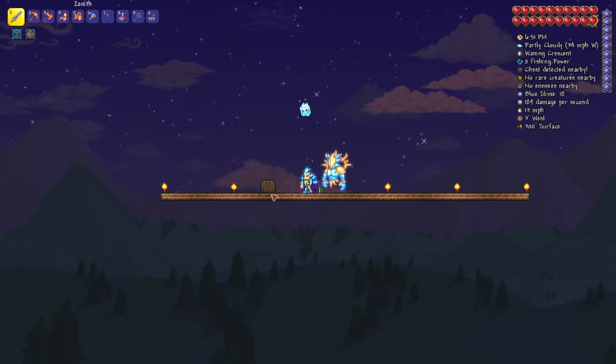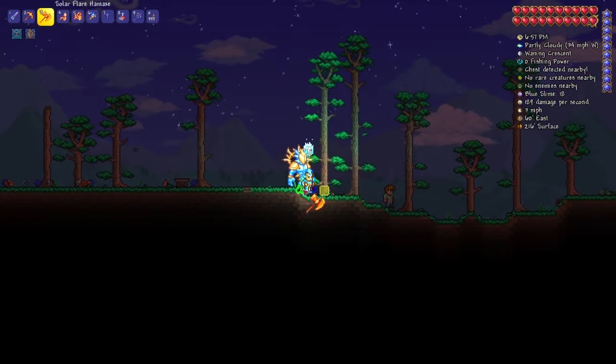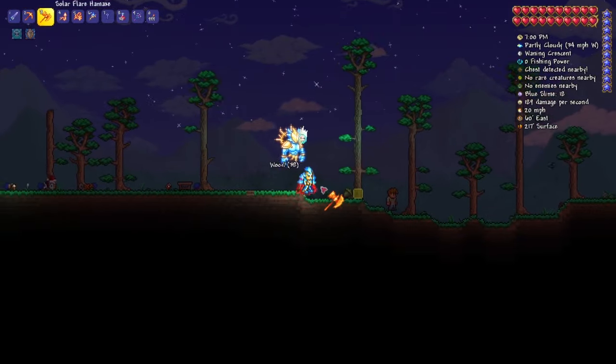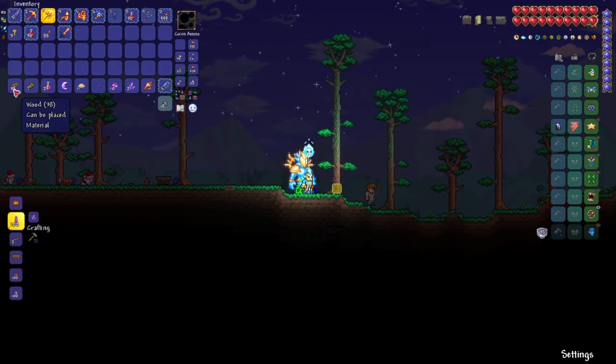The first thing you will need is 10 wood. You get wood by getting an axe and coming to these trees and whacking them. As you can see, just from one tree I've already got 38 wood. That's definitely more than enough needed to make a crafting bench.